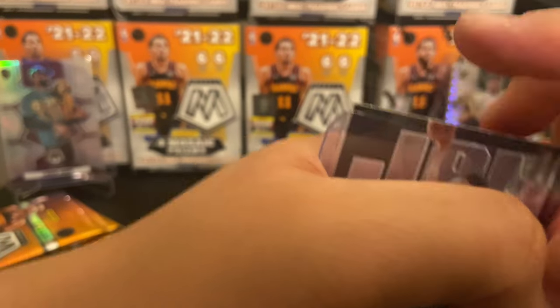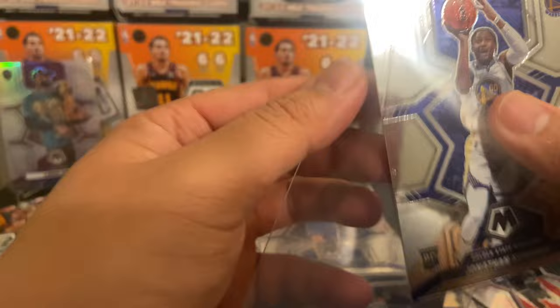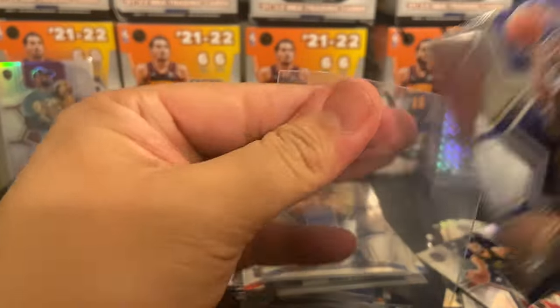Mr. Cade Cunningham and Jonathan Kuminga — the worst nickname in the NBA, by the way — cum bucket.